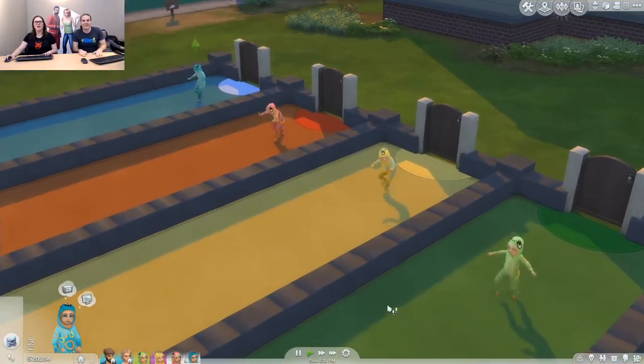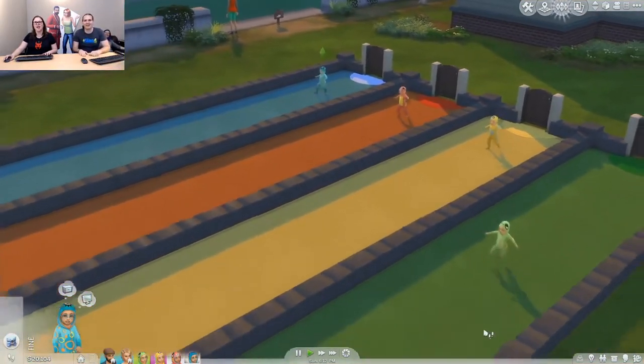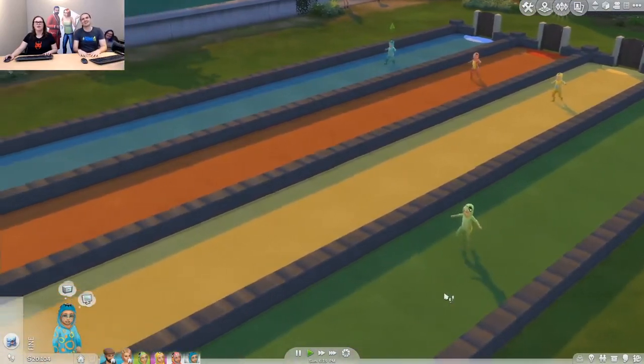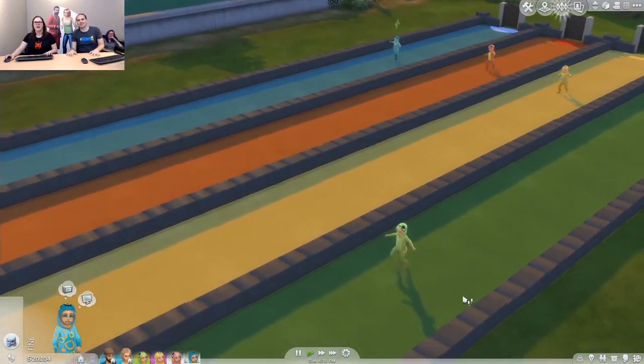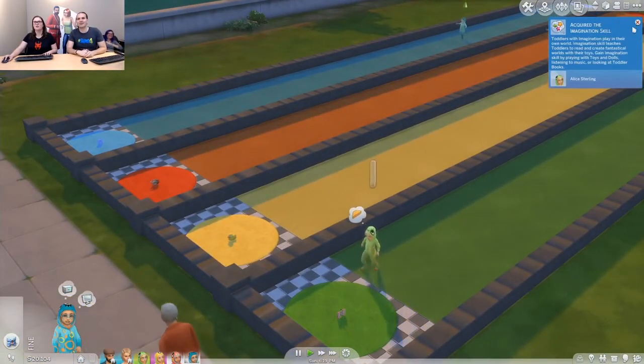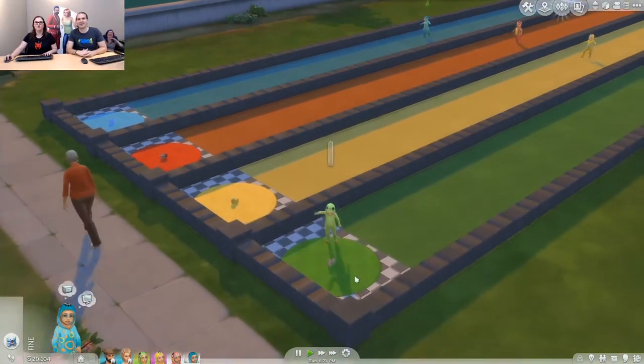Go toddlers, go! Green's pulling ahead — green is pulling ahead so fast! Green is way faster! Nobody's catching up to green. Who's gonna take second place? Blue and yellow are very close. Oh, red just stumbled.